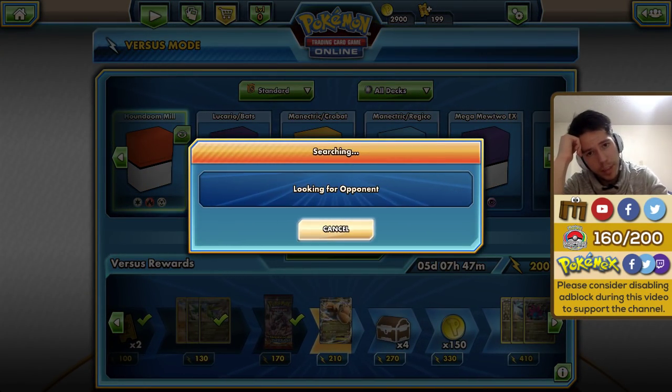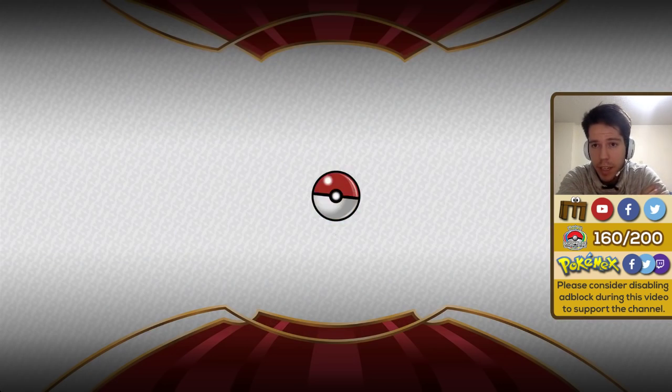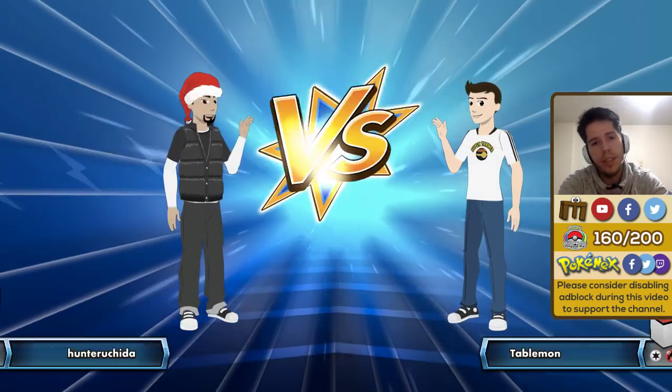One of the problems with this deck is you put no offensive pressure — I never saw any of my Crushing Hammers. If I could have delayed things a bit more maybe I'd have stood a chance. He got what he needed after the Ace Trainer and he had the resources. Not much you can do in that situation.